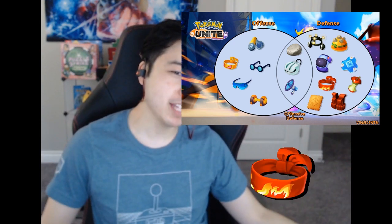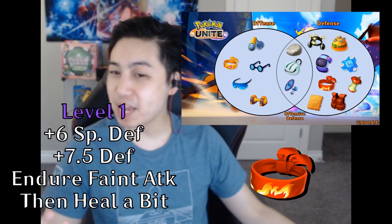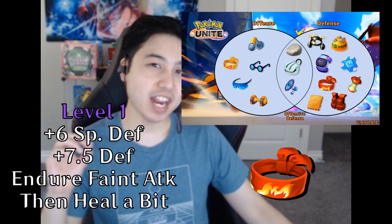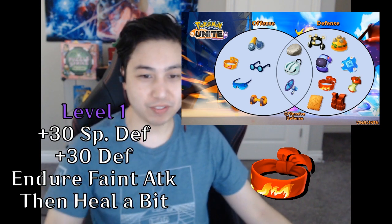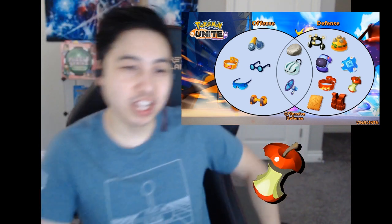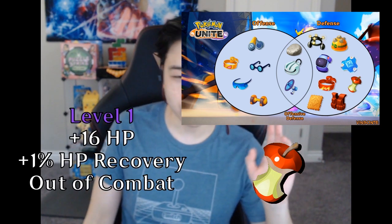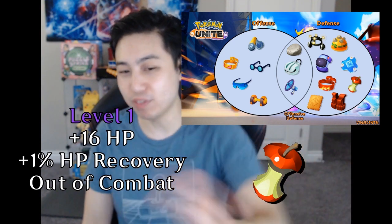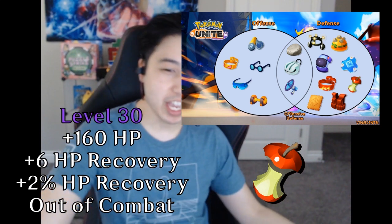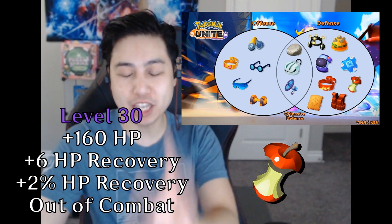Focus Band gives you 6 special defense and 7.5 defense at level 1. If you take damage that would cause you to faint, you instead endure it and heal HP over time. At level 30, you get 30 special defense and 30 defense. Leftovers gives you 16 max HP and 1% HP recovery out of combat at level 1; at level 30, that's 160 max HP and 2% HP recovery plus 6 extra HP recovery out of combat.